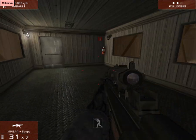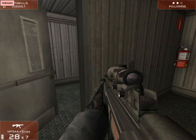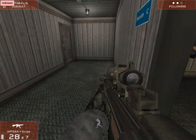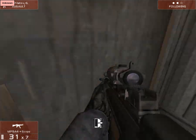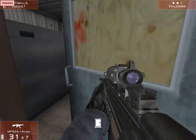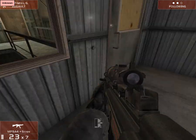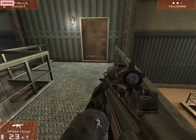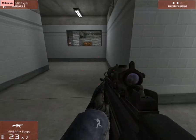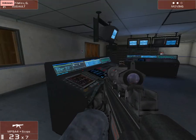As you can see, the aim of terrorist hunt is to basically kill who you can — kill all terrorists! I think you can change the amount of terrorists that there are in a level, but I don't think I have a lot on at the moment. I'm not entirely sure.